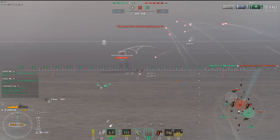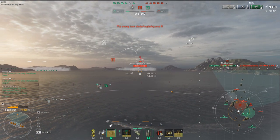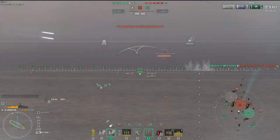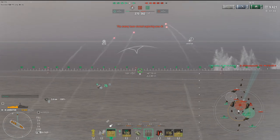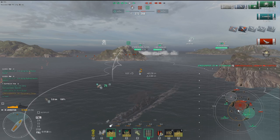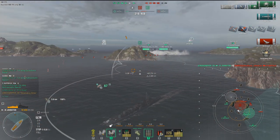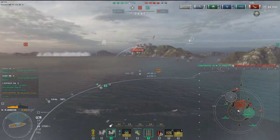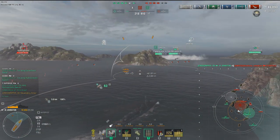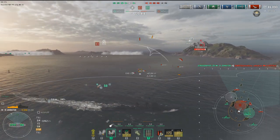My priority is destroyers first, radar cruisers second, and battleships last. That order has helped me survive a lot of engagements, because you take out the eyes and ears of the enemy team — their destroyers — and they're pretty much done. They have nothing to do. Taking a torpedo, and boom — devastating strike on the Buffalo. The power of the torpedoes in the Fletcher-Johnston era, even the Black — they all have torpedoes that can really do some serious damage.